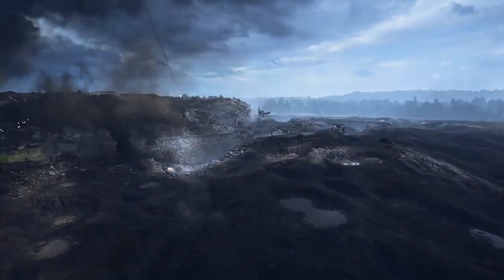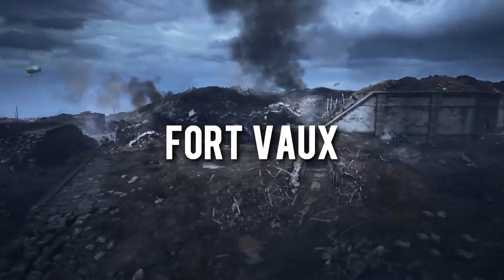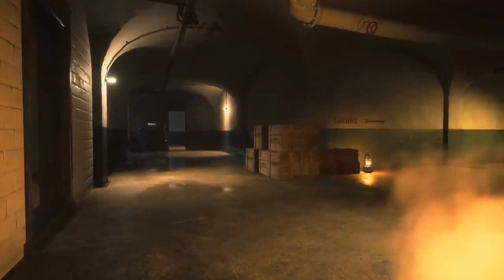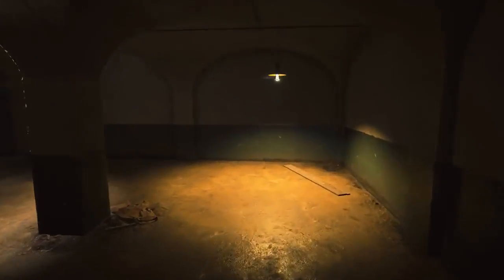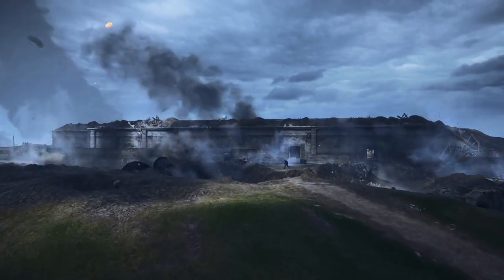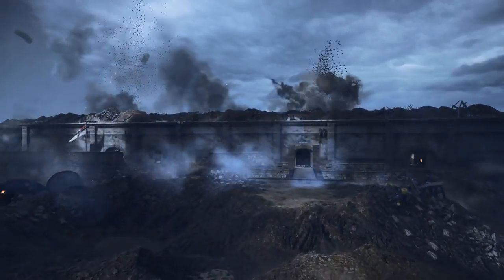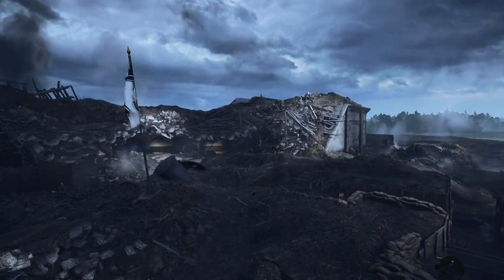The next map we got to look at was Fort Vaux. People surmised from the description that it would be similar to Operation Lockers — set in a fort underground — and they were right but wrong at the same time. The map has a feel of Operation Lockers to it for sure — it's a fort after all and Lockers was a prison — but Fort Vaux is much brighter and, more importantly, way less linear, which is just so much better for gameplay. There are numerous routes to take from each flag and you never get pinned down in just one location like you would on Operation Lockers.